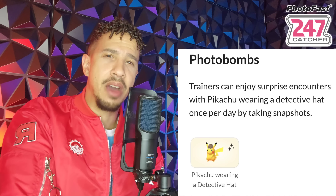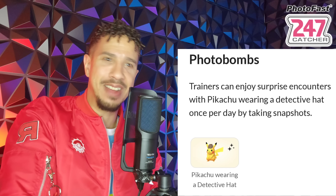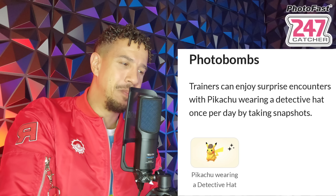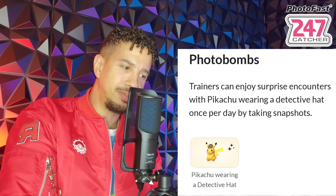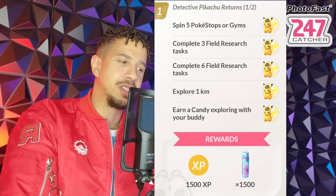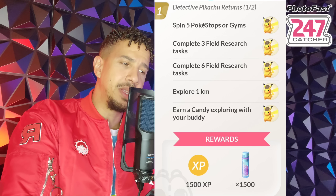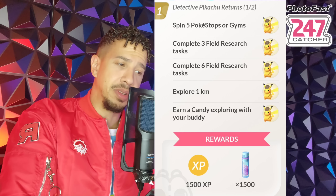The first tip is going to be the photobomb. You're going to be able to encounter one Detective Pikachu per day through the photobomb while this event is going on. That's one extra way to encounter a Detective Pikachu. You're also going to be getting Detective Pikachu from field research tasks — spin 5 Pokestops or Gyms for an encounter with Detective Pikachu. They're all encounters with it.